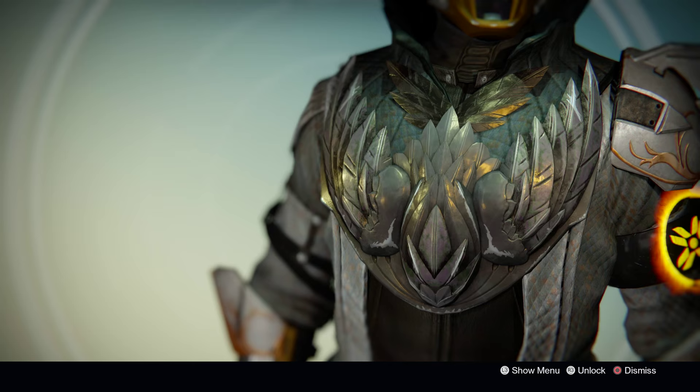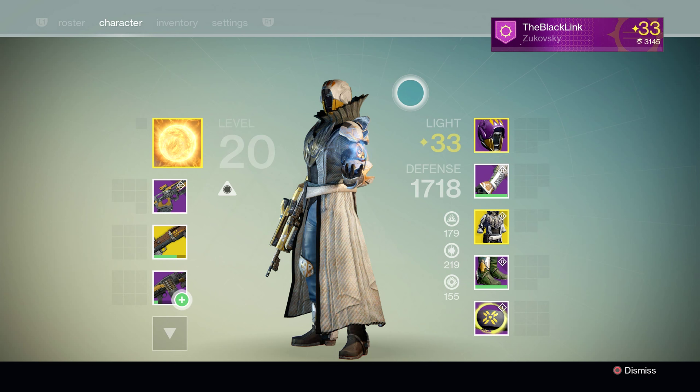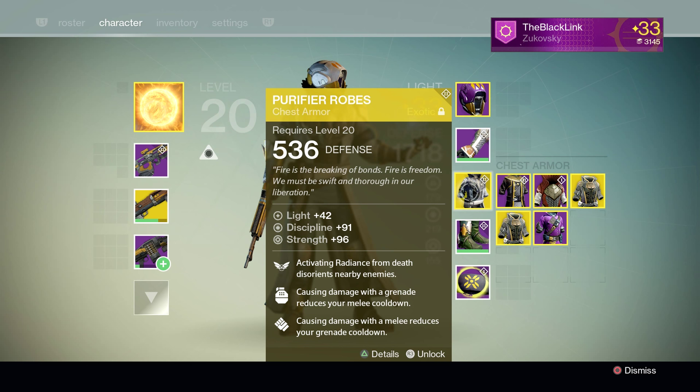It cost me nearly 500 motes of light, but I finally got these things. Now let's take a quick look at them before we end this video. I think these robes are absolutely gorgeous — and look at that stat roll: 91 Discipline, 96 Strength. That is absolutely titanic — a maximum combined stat roll of 187, which is way higher than anything else I think I've gotten thus far.